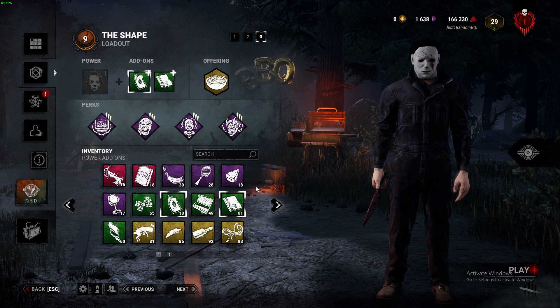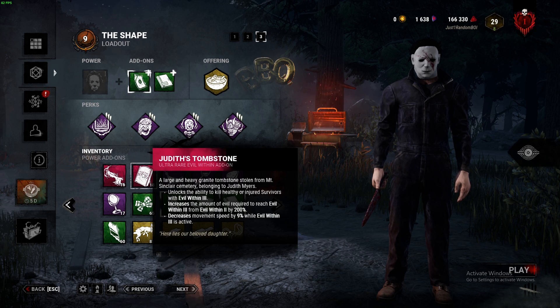Tombstones are an extremely powerful add-on that grants you the ability to kill a healthy or injured survivor by any means — meaning you don't even need to hook them once. You'll just instantly remove them from the match. However, the Tombstone Piece immediately puts you back to Tier 2 whenever you kill a survivor, and it takes 150% longer to reach Evil Within 3. The Judith's Tombstone is the most powerful add-on for Michael — it also lets you kill healthy or injured survivors, but increases the time to reach Evil Within 3 by 200%, decreases his movement speed by 9%, and whenever you kill a survivor you remain in Tier 3.